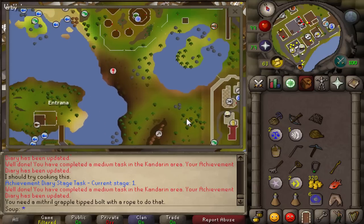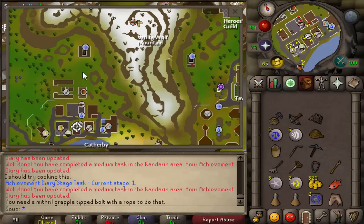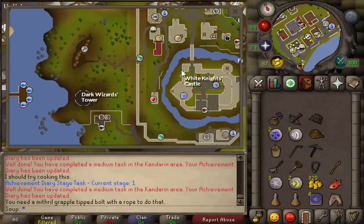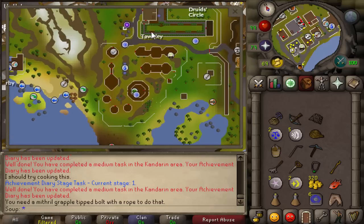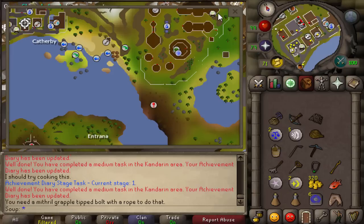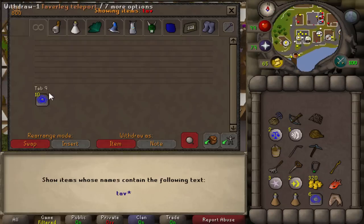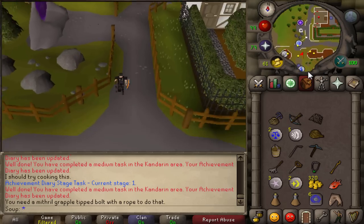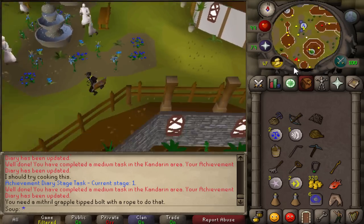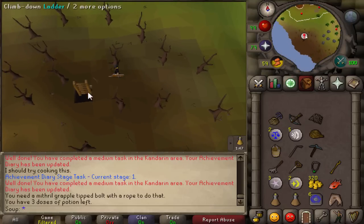Now we're going to head to the Taverley dungeon. There are a couple of ways to get there: you can go under the mountain to get to Taverley and run south to the dungeon, teleport to Falador and use the shortcut, or teleport to Taverley and run south. Either way, make your way to this dungeon. We're going to run through it to get to the island and grapple across, which is one of the tasks.